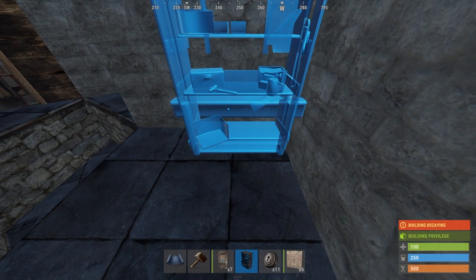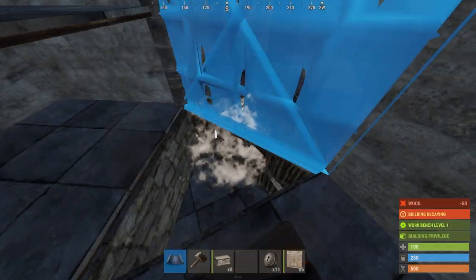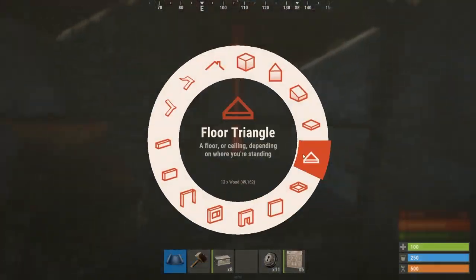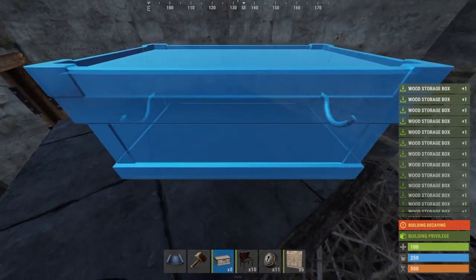We can now place our workbench level one in the back corner. We can officially make the starter fully operational by placing a half wall and a normal wall and demolishing the half wall underneath. In order to make the bunker easier to place boxes, start by putting a triangle on the half-height square floor that we put a couple minutes ago.